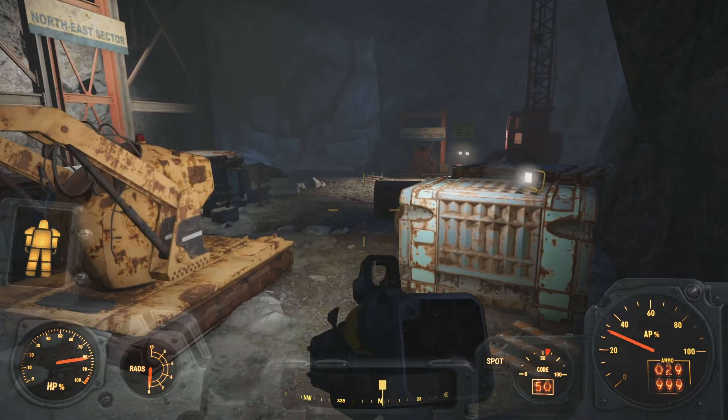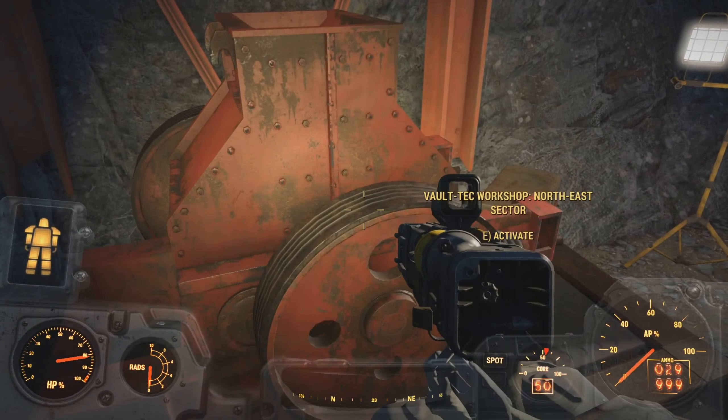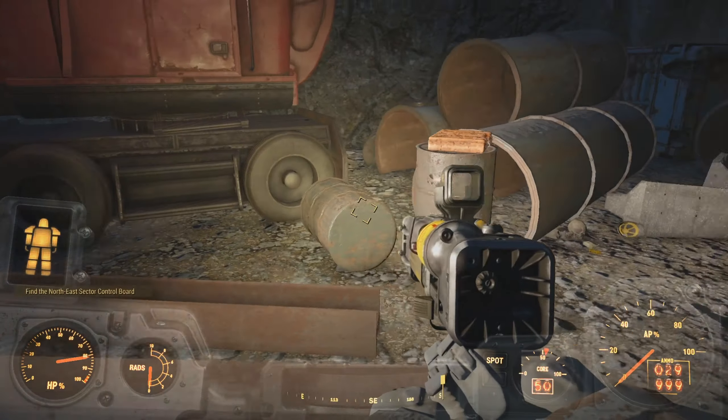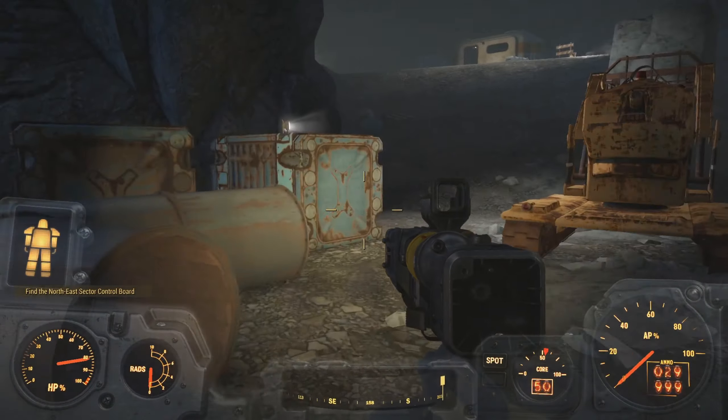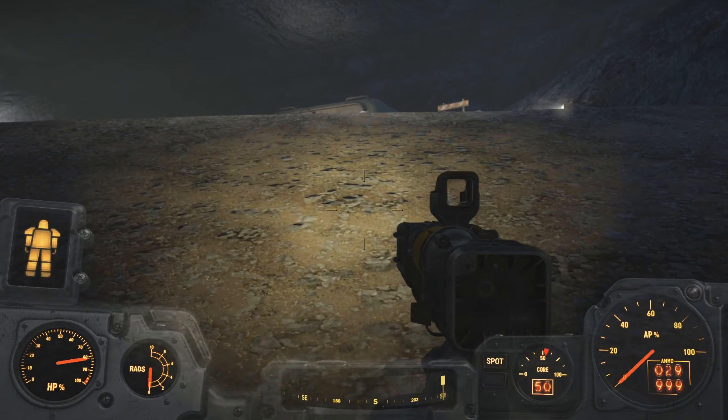That's it down there, so I have to find the board for this one now — unless I already got it. Northeast? Nope, don't have the control board. Now it'll tell me where the control board's at. Do we have to find the thing first and then it tells us the control board? That's what it seems like.